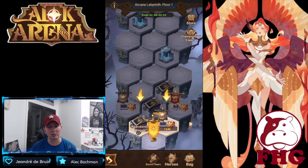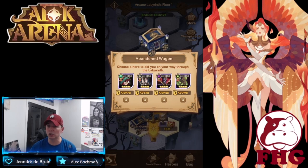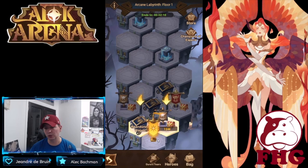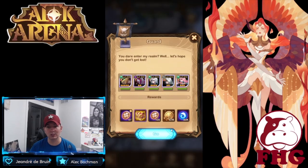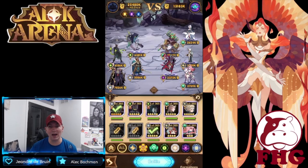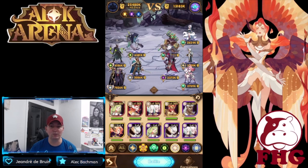In a formation like this, check the wagons and see exactly what heroes you have available — such as Mishka, Mortis, Thane, or possibly Rowan — making sure you're picking heroes that could be vital to your formation. You can also use Dura's Tears to reset the formation from heroes that have died. If five heroes die, Dura's Tears will bring them back so you can use them again.